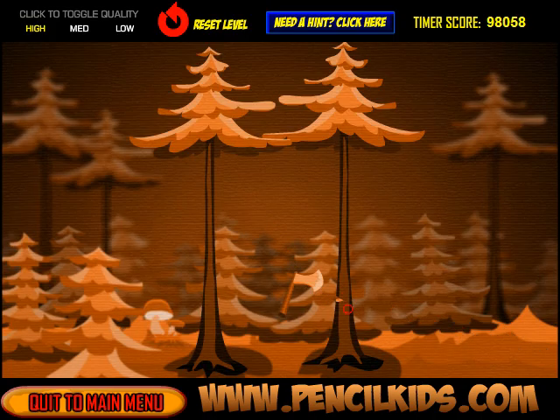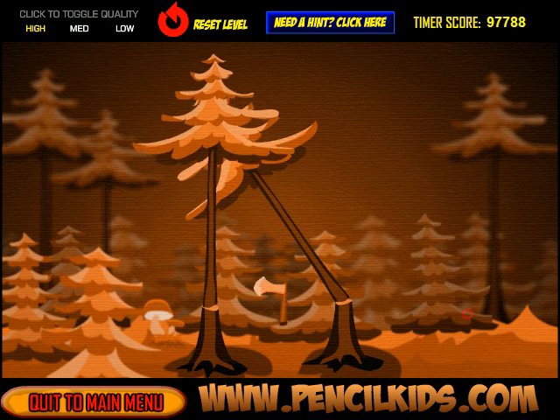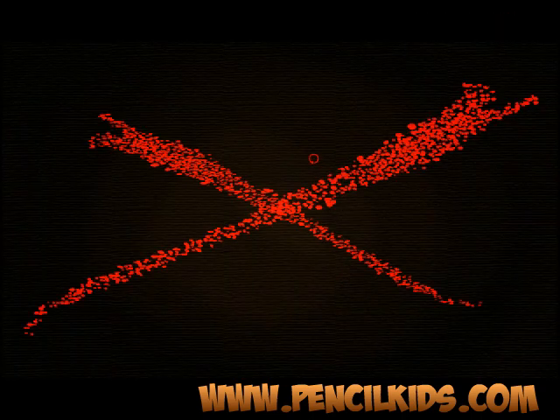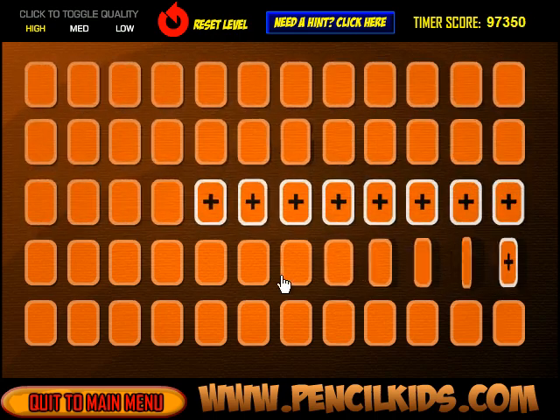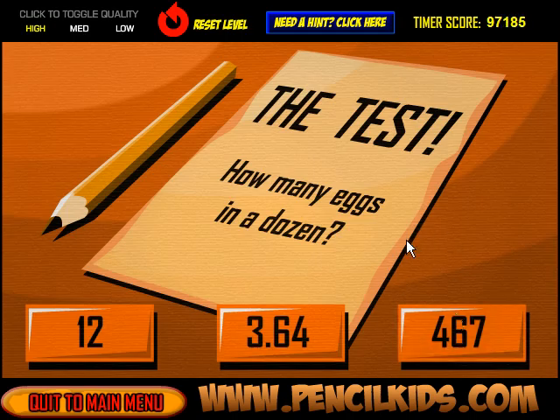Click on him to open his chute and then there's an X on the ground where he's supposed to land. Here, chop this tree — trees do not work that way. Chop this tree — trees definitely do not work that way — and it makes an X. Here you basically just move your mouse along and find the card that has an X on it.